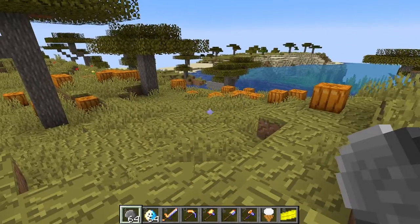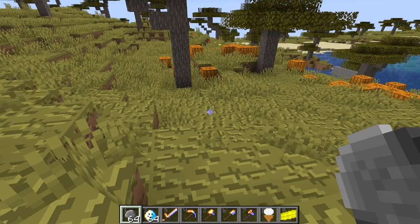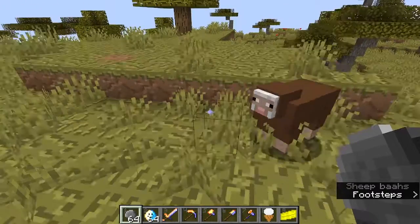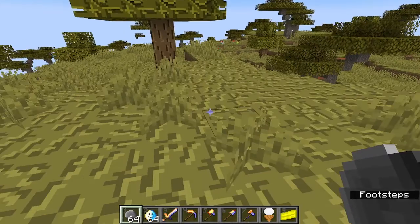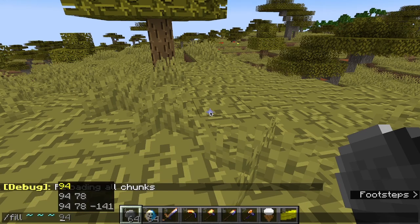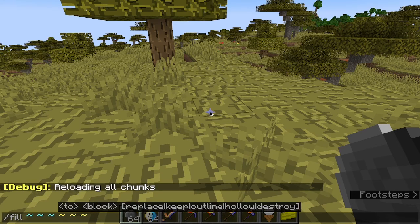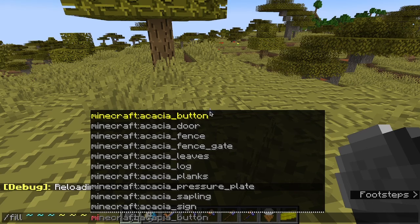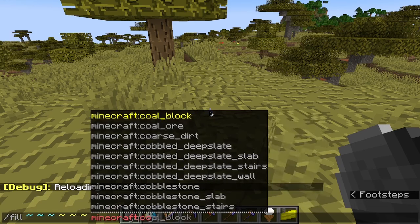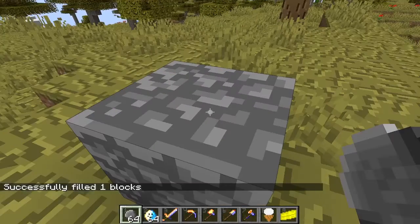So pebbles are what you get from mining cobblestone now. Since stone breaks down into cobblestone when it gets broken, I thought it would make sense to make cobblestone turn into pebbles. Let me just fill up where I am with cobblestone, and then all I have to do is just put cobblestone in — and there we go, now I've got cobblestone.